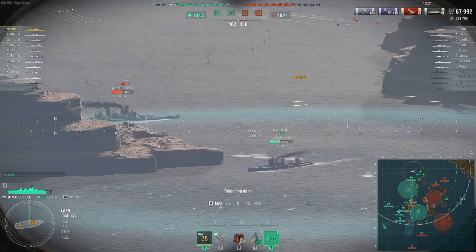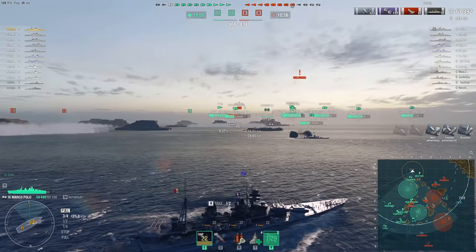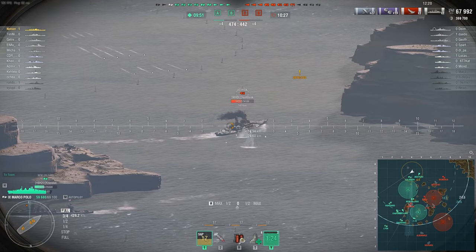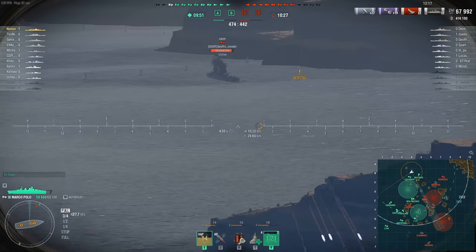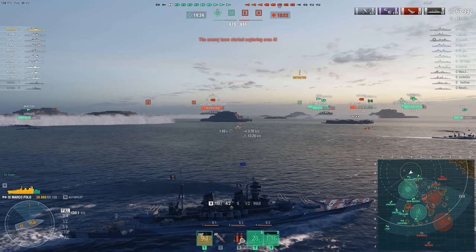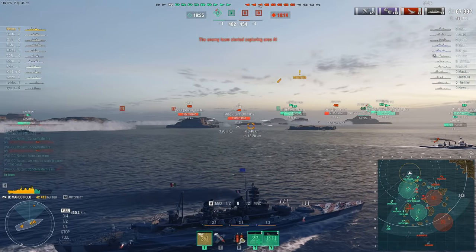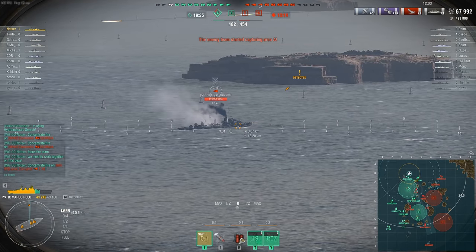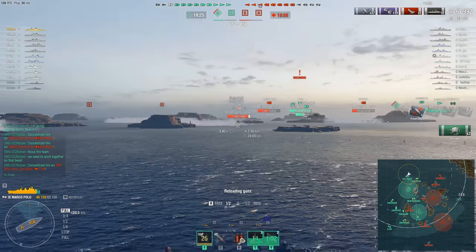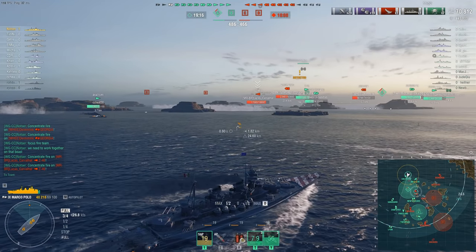I'm going to try and focus on the Georgia. We're sustaining some shell fire from the Shchors, but I'm going to angle my ship. The nice thing about the Italians is they have really good armor on the outside — more than enough when angled to cause ricochets. The enemy Georgia is still the primary. Guns have reloaded and we fire on him. We unfortunately missed — the location needed to be more towards the center of his ship. He's a Georgia with speed boost; he probably threw off the aim.